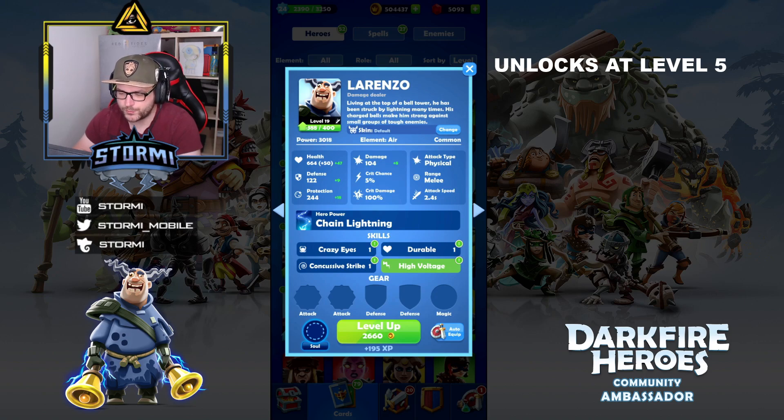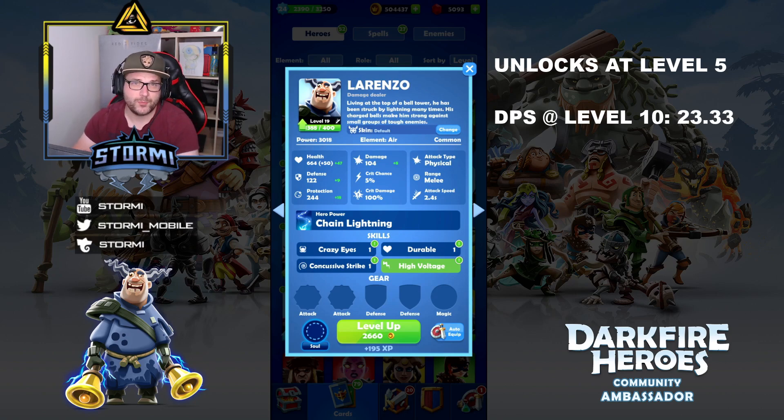That means he is much stronger against magical damage, as he has double the protection compared to defense. The higher the protection, the less time he is frozen by a freeze spell, which lets him use his hero power faster. He has a damage of 104 with a 5% crit chance and 100% crit damage. He causes physical damage with his auto attack and is a melee character. His attack speed is 2.4 seconds, which is quite slow, bringing him to 23.33 damage per second at level 10 — not that much, but his strength comes from his hero power.